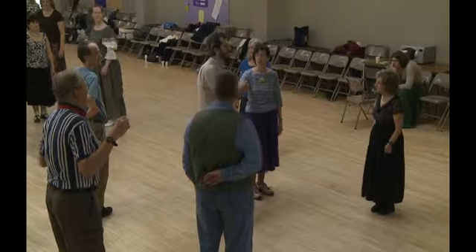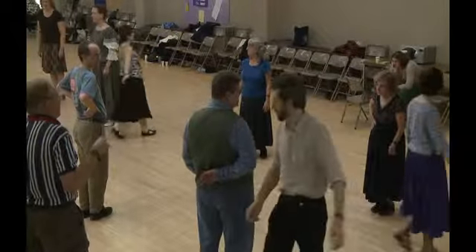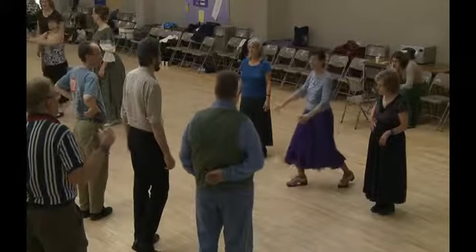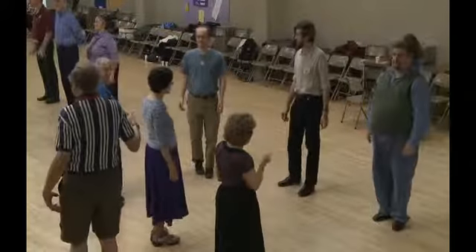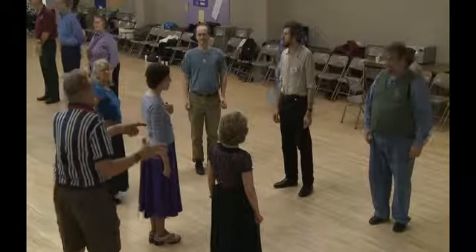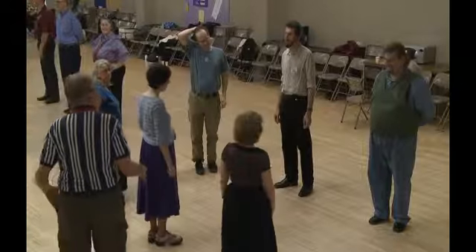Now go up the hall, separate, into the middle, and everybody do a two-hand turn halfway around. We have now progressed. The original number three couple is now at the top, and it's their turn. We'll walk it for the new number one couple.